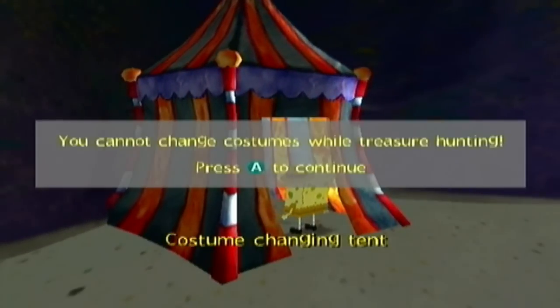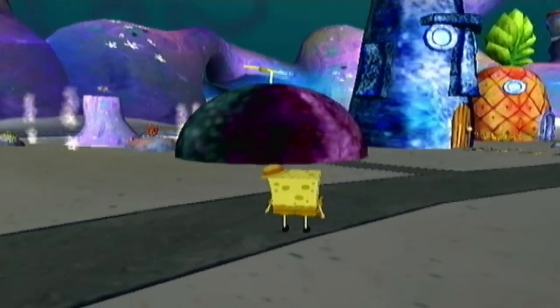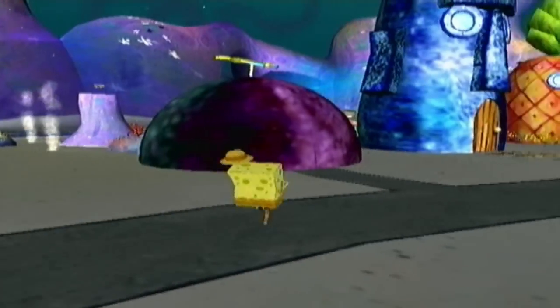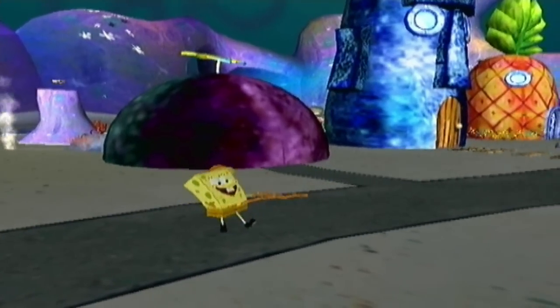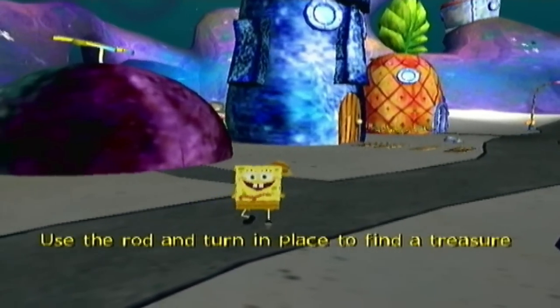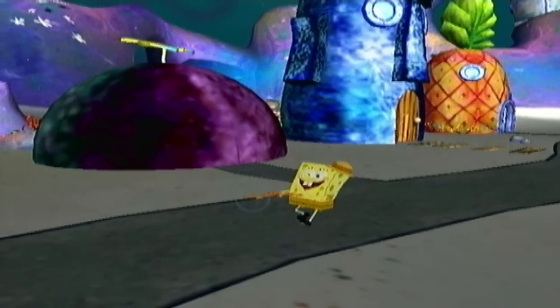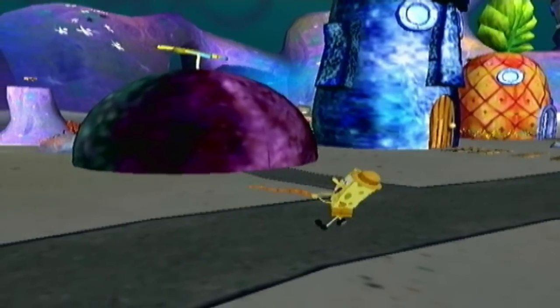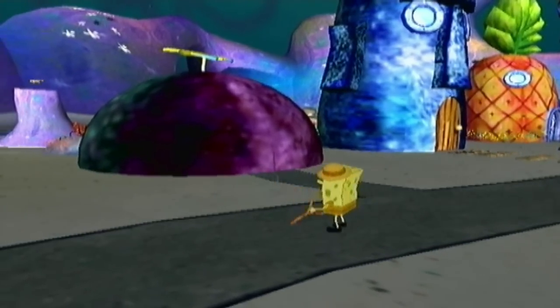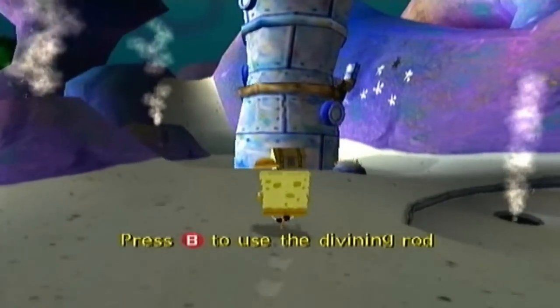You cannot switch to any costume while treasure hunting. Here's what the treasure hunting costume does: if you hold the B button, you can use a divining rod. Basically, when you move it in the direction of the treasure chest, it will vibrate — it will make your controller vibrate — telling you where the treasure chest is.